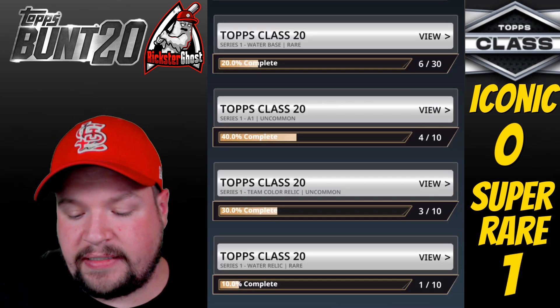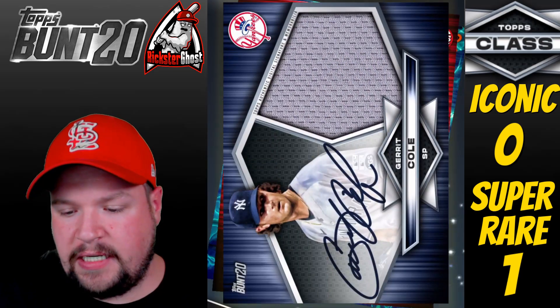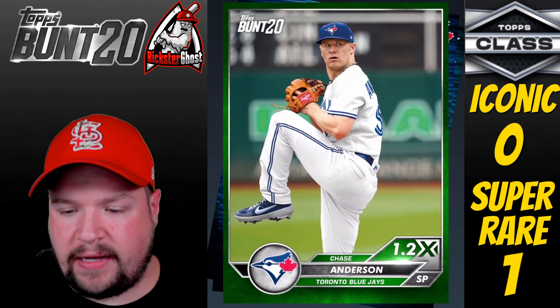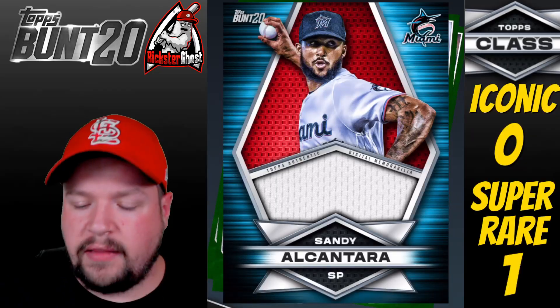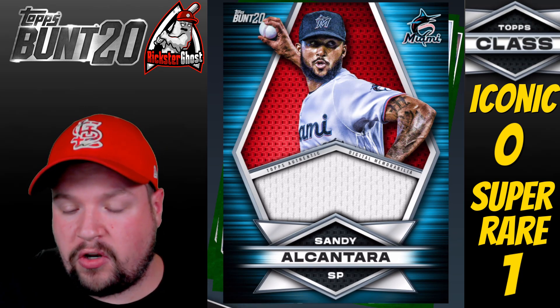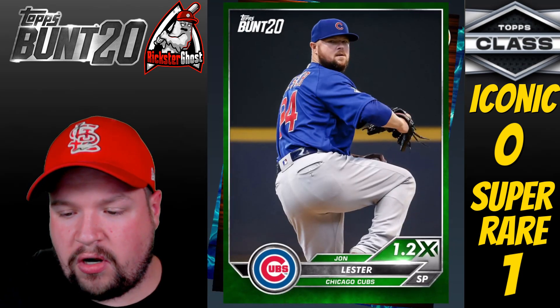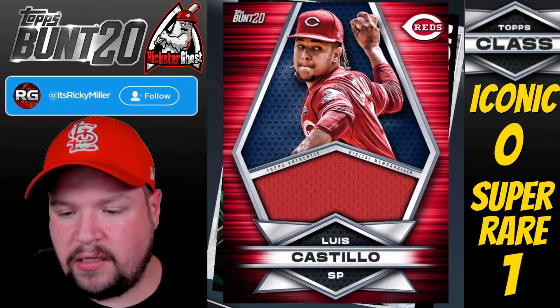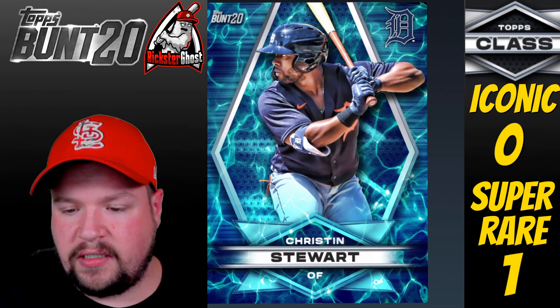Box 2, five packs! Pack 1: Tommy Pham Team Color Relic, a Garrett Cole Auto Relic Team Color — nice! Sunny Gray, and a Nate Pearson. There's also a Team Color Relic. Pack 2: Another A1 card, a Uany Cespedes Relic, a Dylan Bundy Water Relic, Ramon Laureano A1, and another Kristin Stewart Water Base.